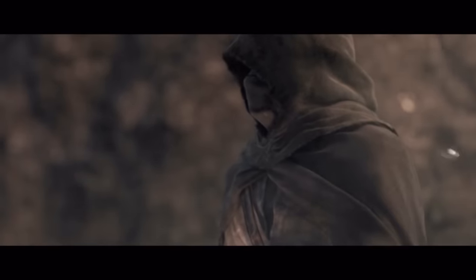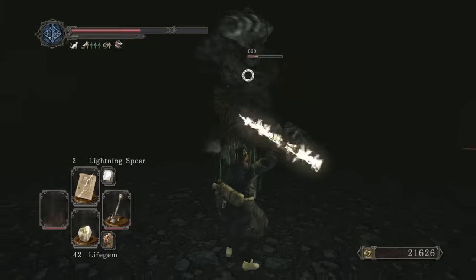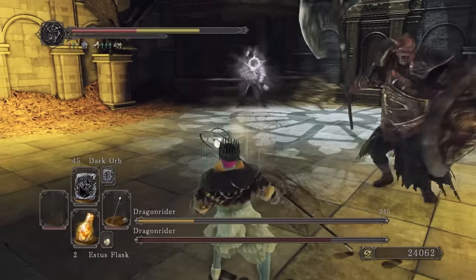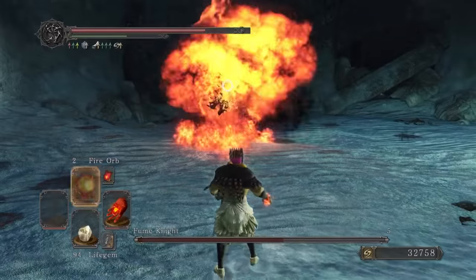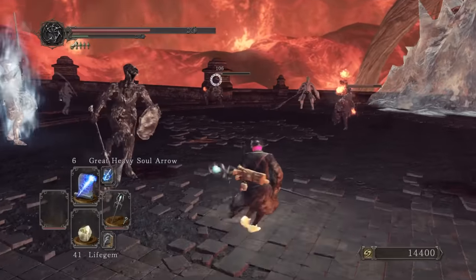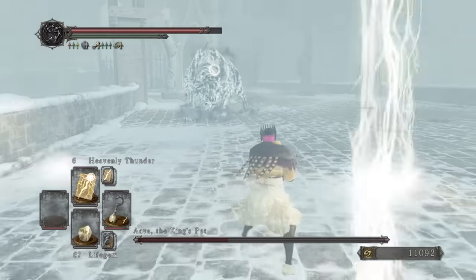Today we're going to go through four cycles of Dark Souls 2: using only sorcery in New Game, then using only miracles in New Game Plus, then using only hexes in New Game Plus Plus, and finally only pyromancy in New Game Plus Plus Plus. The only other rules are no carrying spells and casting tools over from one cycle to the next, and no using any bonfire ascetics.